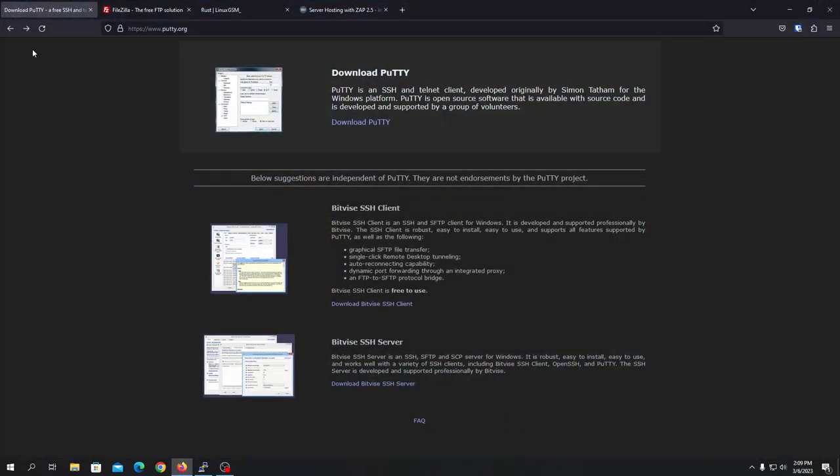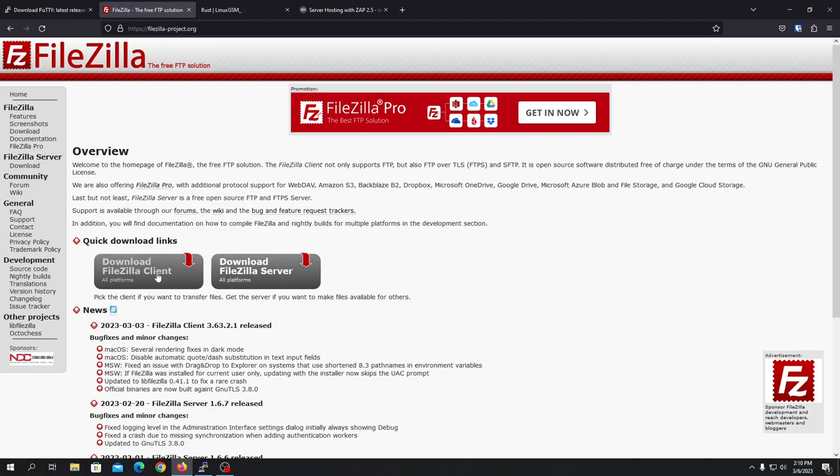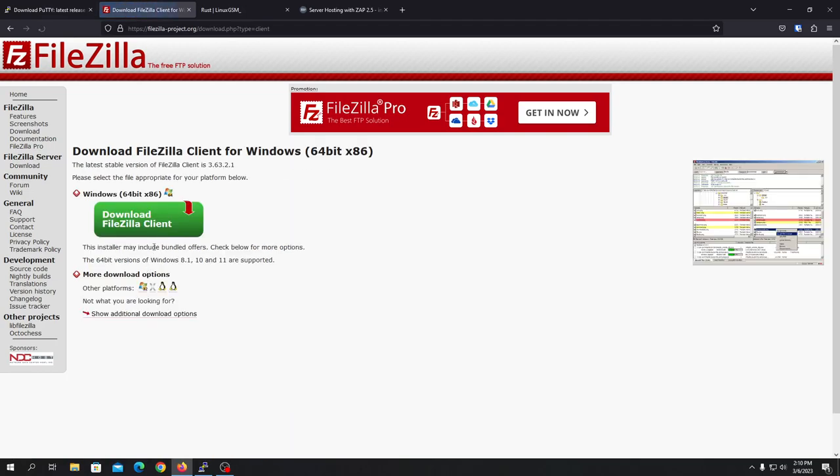First of all we're going to have to download PuTTY and FileZilla. PuTTY is an SSH client and FileZilla is an SFTP client. FileZilla is used to transfer files to the server, and the SSH client is used to connect with the Linux server. Every link I'll be using in this video will be put in the description. Just click on download PuTTY and choose whatever system you have, then download and install it. For FileZilla you need to go to FileZilla client and download the FileZilla client.